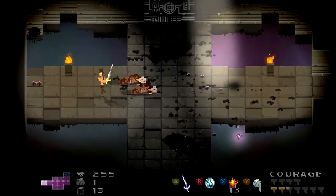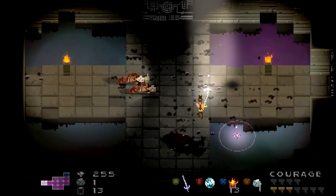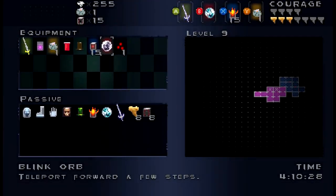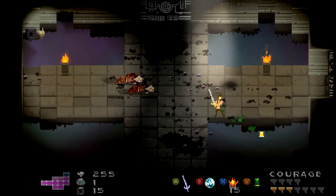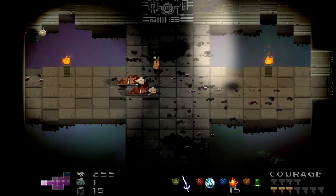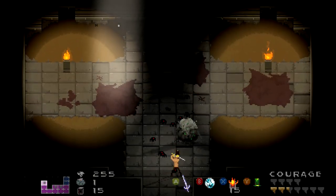A couple pieces of courage would be nice, bats. I forgot about those things. Okay, there's a piece of courage. Another bomb. Nothing there. Let's see — I'm gonna need... let's grab this hat, that way I can just grab that right quick. I think that's it here. Let's go up and see. Ouch. That's a trolly room. Oh no.